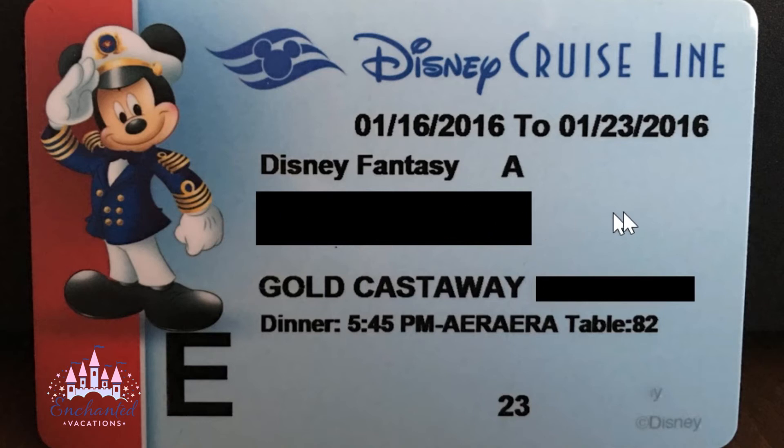In the black area you'll see your name, and below that it will show your Castaway Club number and your Castaway Club category — silver, gold, or platinum.